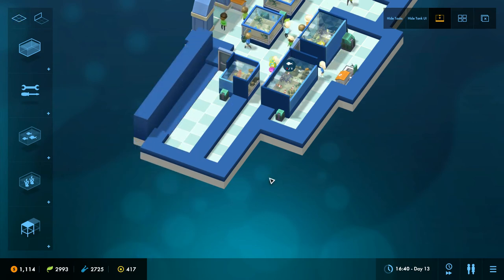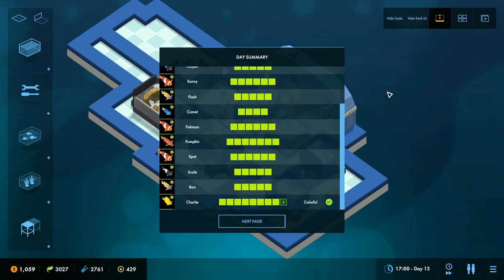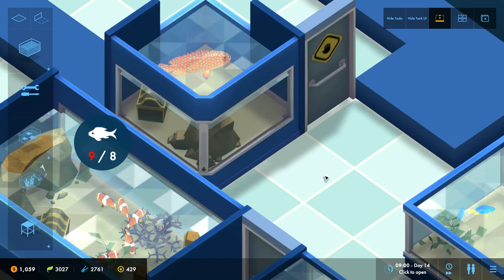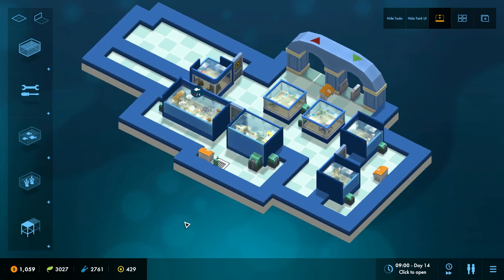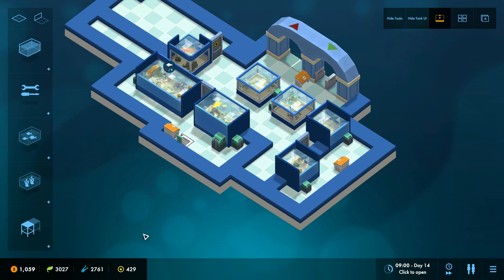I've done some work on the way people walk. I didn't realize but there was some pretty bad pathfinding going on where people were being encouraged to walk via the most wiggly routes possible rather than straight ones. I've changed it so it directly incentivizes staff to walk in straight lines now, which is pretty cool. I've also made them start walking a bit quicker — they don't wait until they're facing directly ahead, they will actually turn while walking now.